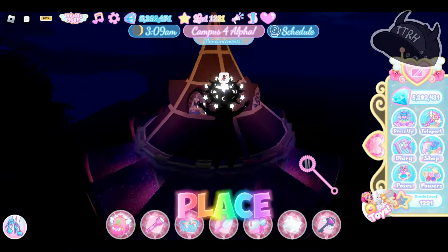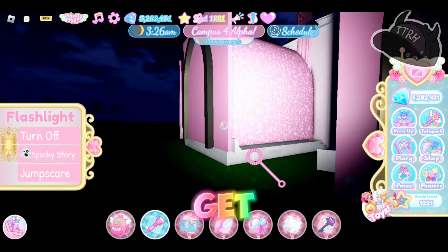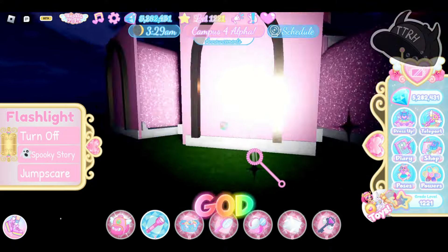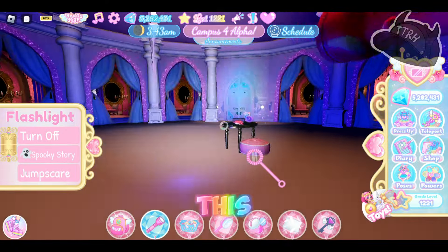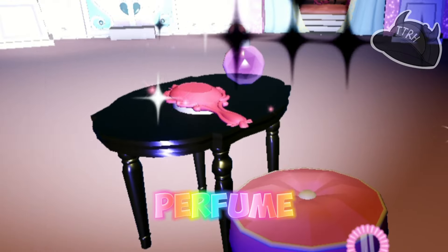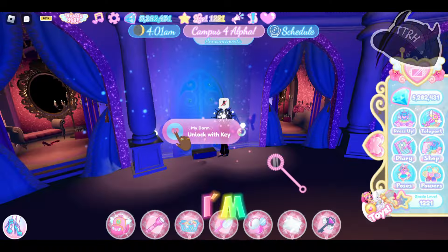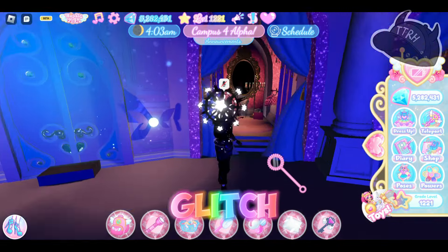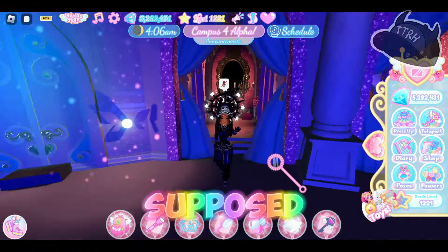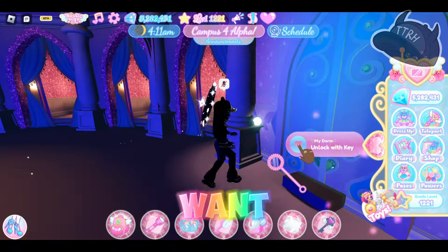Where is this place? How do you get in? What is this? Oh, there's just a random brush and perfume here. 'Unlock donkey' — I'm pretty sure that's a glitch. Nobody's supposed to be able to unlock their dorm there, but if you guys want a free dorm, hey, you can come.